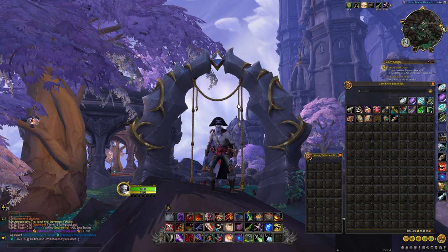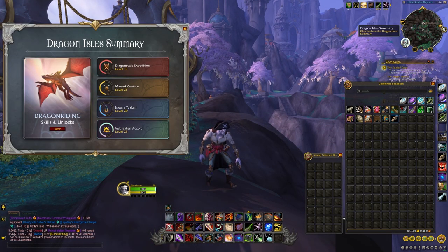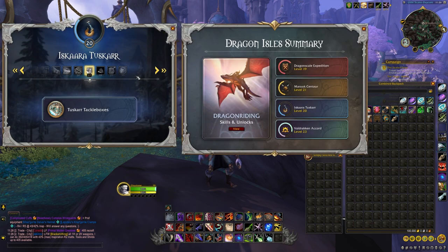I'll be using my rogue decked out in a cool new pirate outfit to utilize stealth and CC to navigate some of the trickier locations. I'll start with a balanced inventory of 100,000 gold and empty out my bags to focus solely on looting tackle boxes.